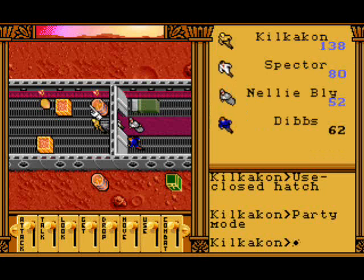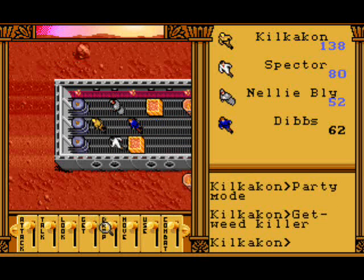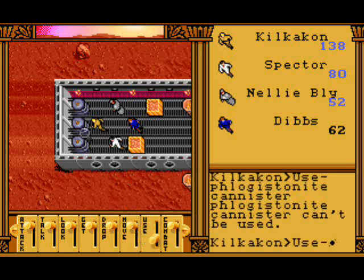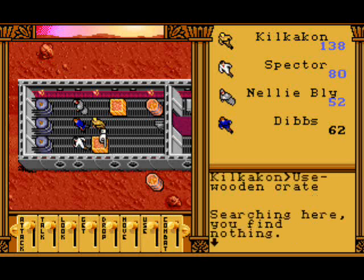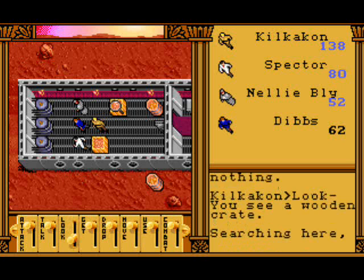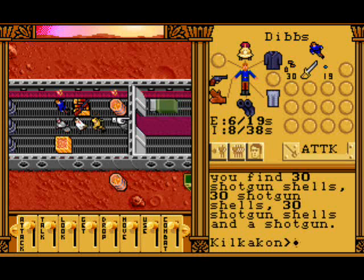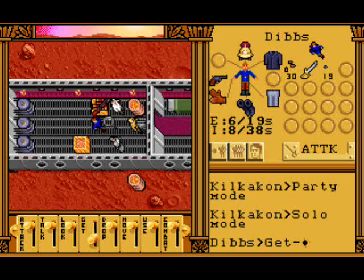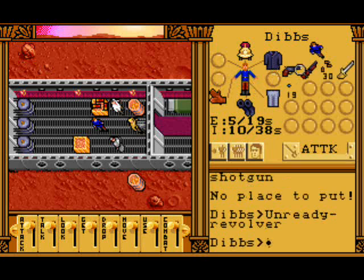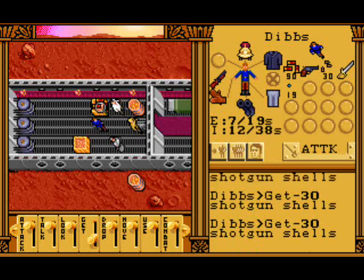Nelly actually isn't wearing much. Oh look, here's some weed killer - we'll get the weed killer. We find 50 shotgun shells, 30 shotgun shells, 30 shotgun shells, 30 shotgun shells - and a shotgun! How appropriate. Dibs, I think you are well equipped to take this shotgun - equip the shotgun rather than the revolver, and get all the shotgun shells.